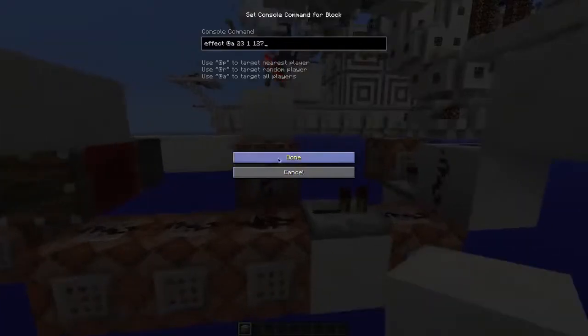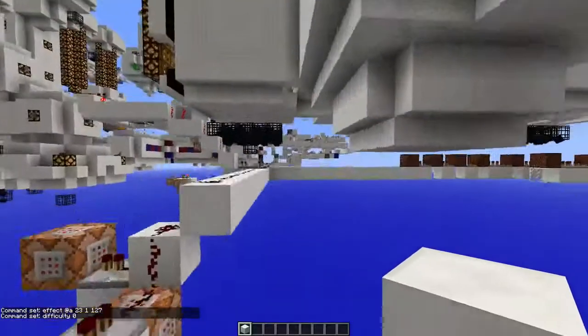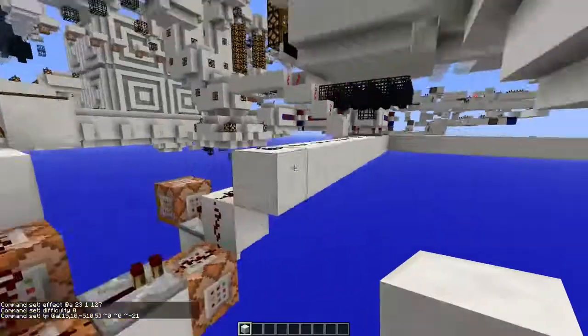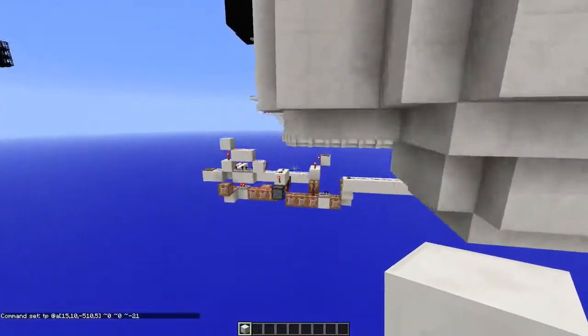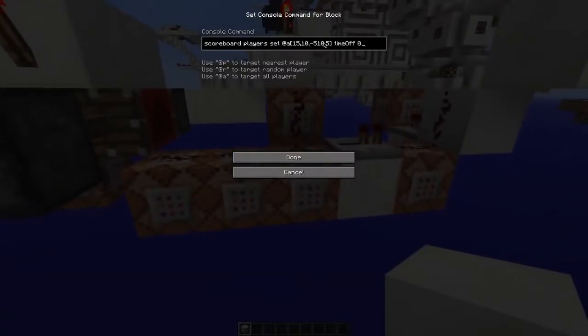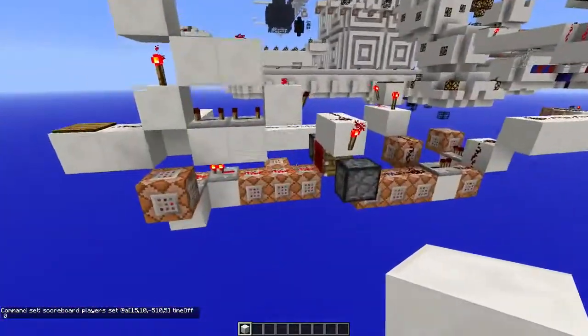When it's toggled, all these command blocks make you slower — they give you the slowness effect — and set the difficulty to zero to make the spiders disappear. Then they're going to teleport you to the other room where the spiders are frozen. Another thing it does is it creates a scoreboard and sets it to zero.